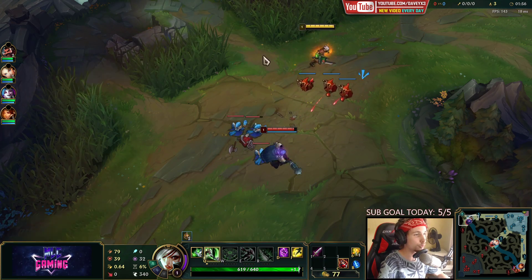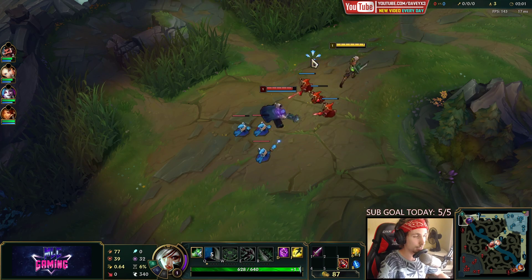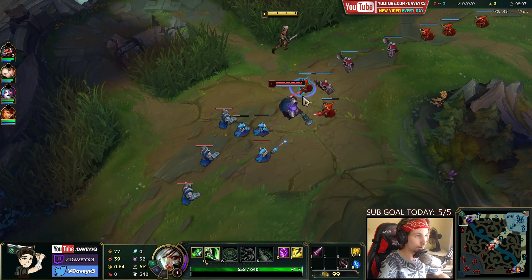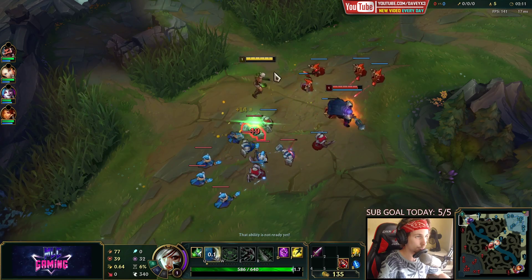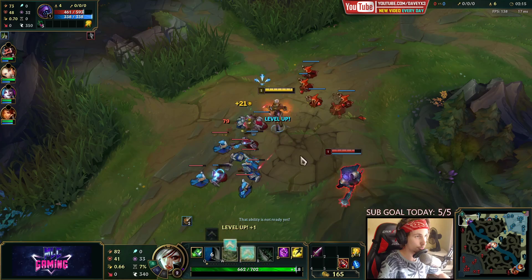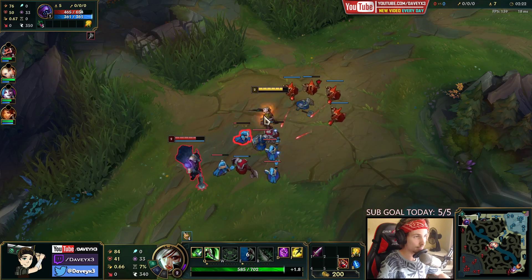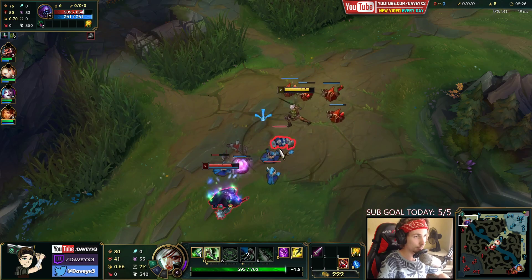As for the laning phase, you've got to be really careful how you face a Jax in the early game at level 1. Your goal is to bait out Jax's E and possibly get the bone plating out. We've already gotten the bone plating out before, which is really good. If you can get the push on Jax, then you should take your chance.